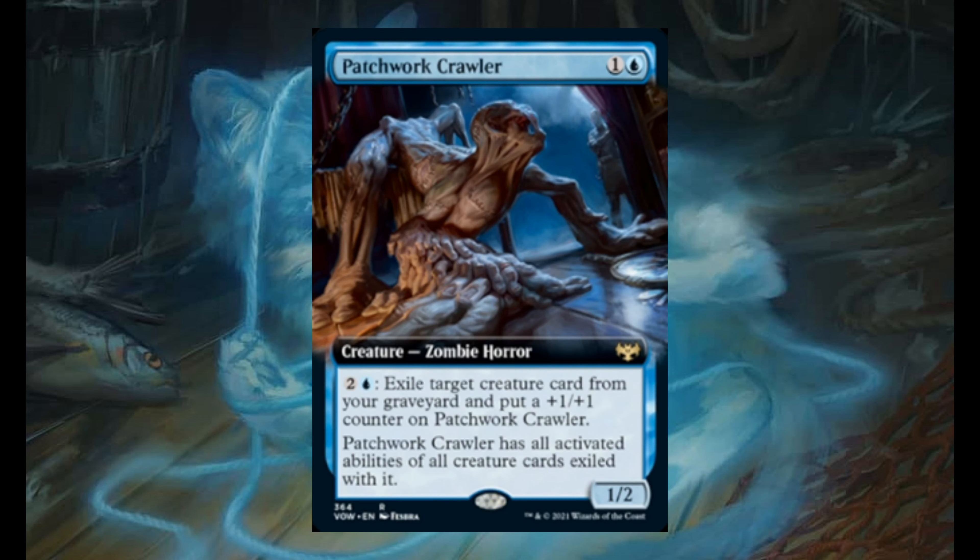Now it's the turn of rare cards. Patchwork Crawler for 1 and 1 blue. It's a 1/2 zombie horror. For 2 and 1 blue, exile target creature card from your graveyard and put a plus 1/plus 1 counter on it. It has all activated abilities of all creature cards exiled with it.